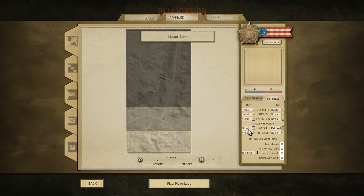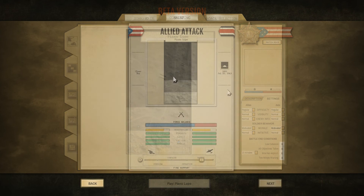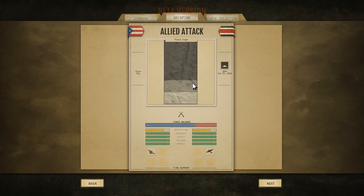Iniciativa normal. En cuanto a finalización de la partida por condiciones como baja cohesión, todos los objetivos tomados, o el tiempo ha expirado, lo vamos a dejar en 15 minutos que es el estándar, y también activamos los 2 minutos de aviso. En esta nueva pantalla nos aparece más información sobre nuestra misión.